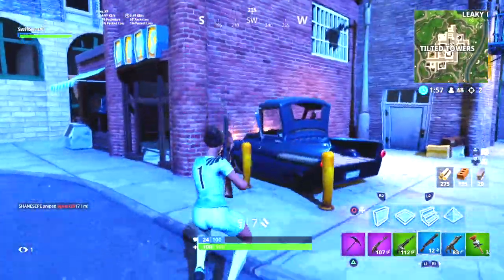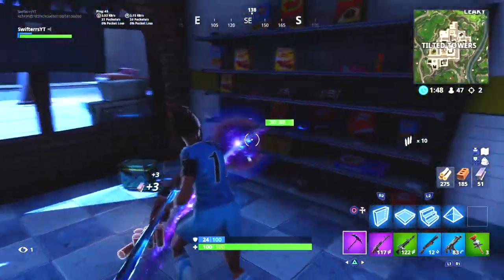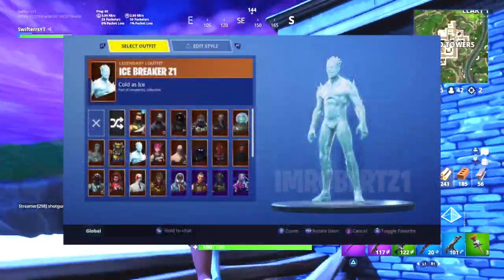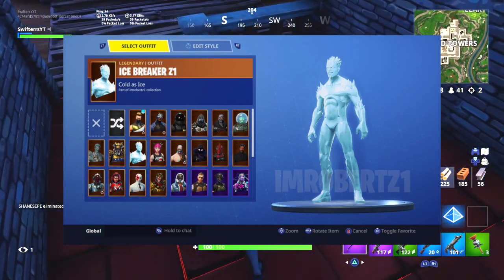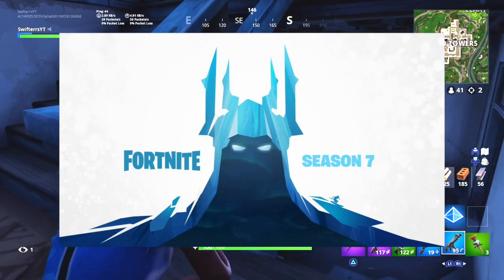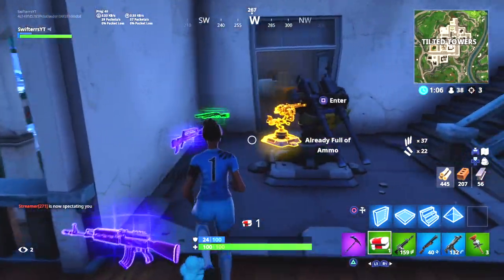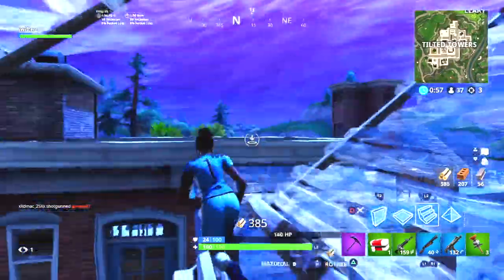Because of that, it actually makes a ton of sense that the character seen within the Season 7 teaser image — that giant ice creature or ice character — will most likely be one of our many Season 7 Battle Pass skins. It could either be the Tier 1 skin, or it could very well be the Tier 100 skin. As you guys can see on screen right now, this is a super awesome concept image of what that Tier 100 skin may potentially look like, created by a good buddy of mine known as I'mRobertsZ1. This looks extremely similar to that Fortnite teaser image we saw posted on Twitter earlier today.